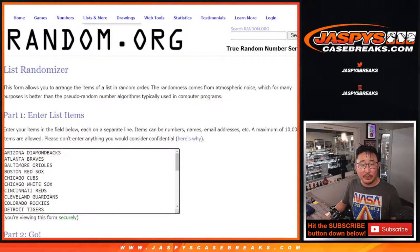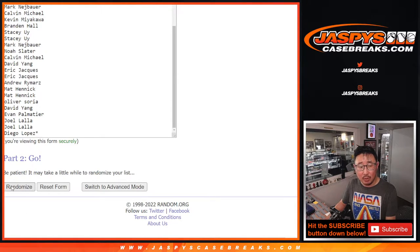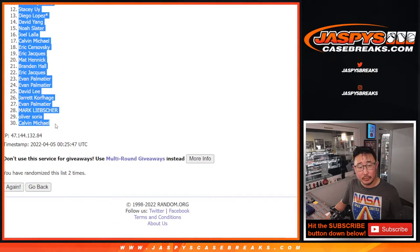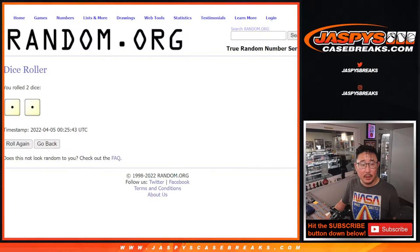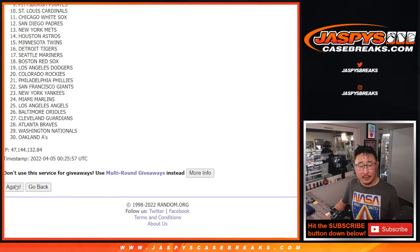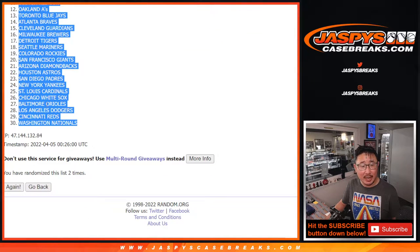All the baseball teams are in, so let's roll it and randomize it. Snake Eyes, two times. One and two. And then Snake Eyes for the teams — one and two. Rangers down to Nationals.